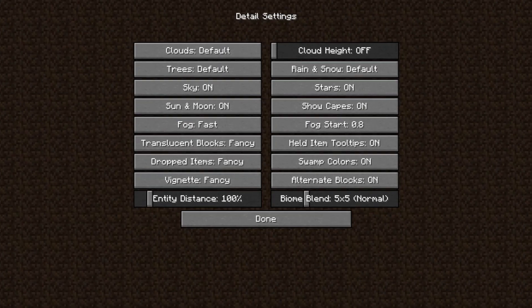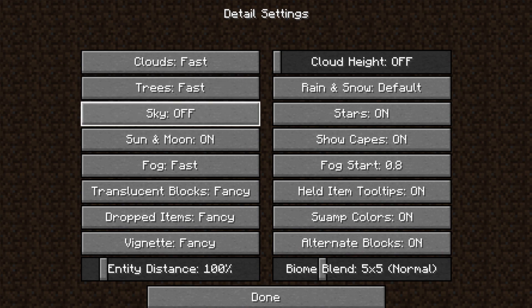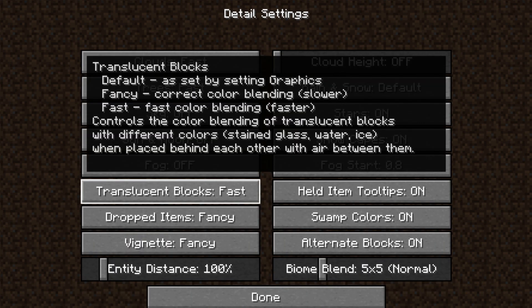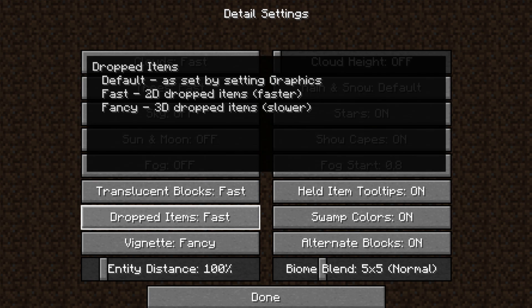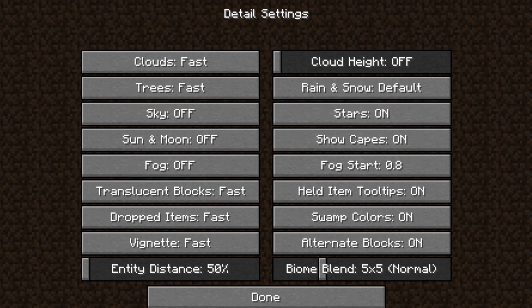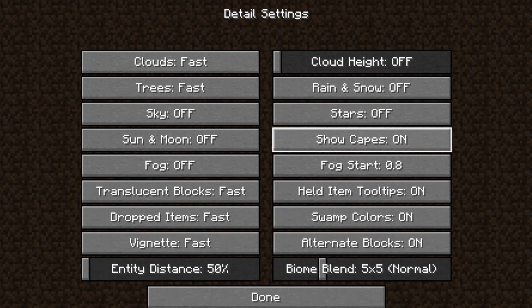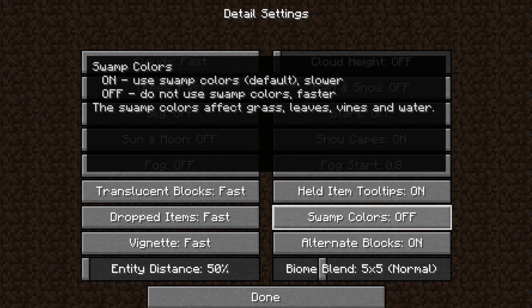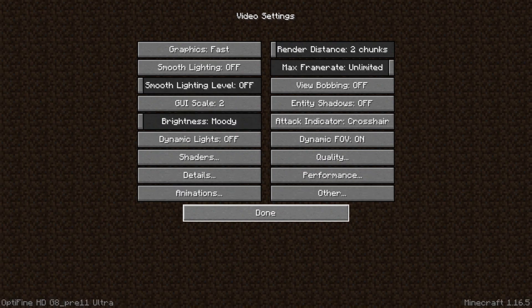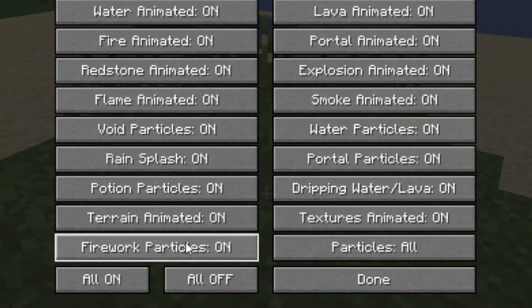Now go to details and follow me. Then go to animation and turn off all of them.